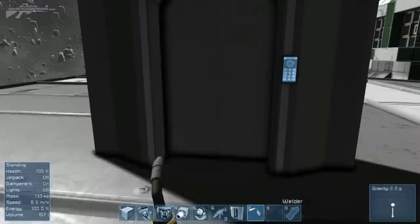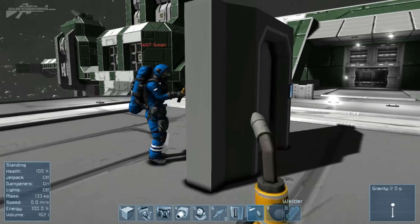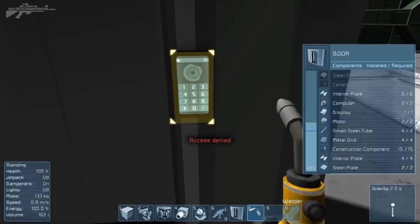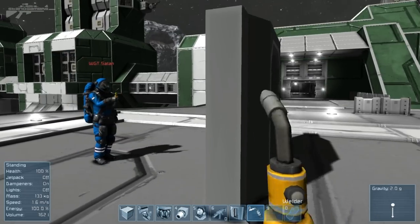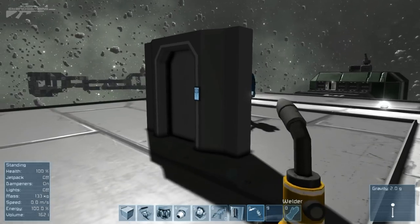Now access the control panel and lock me out. We can see he's locked it — heading over to the panel, we've got access denied. So we can't get in through that door unless we did the same process and ground it back down to take control over the object. This works with a whole variety of items as well.